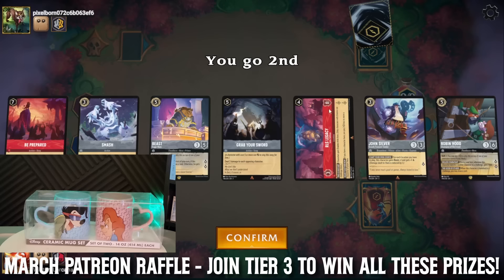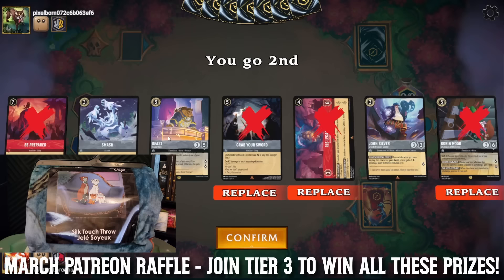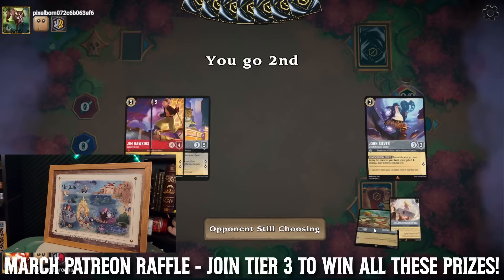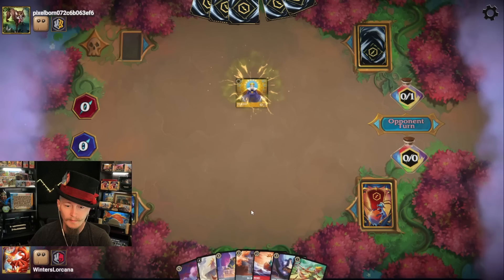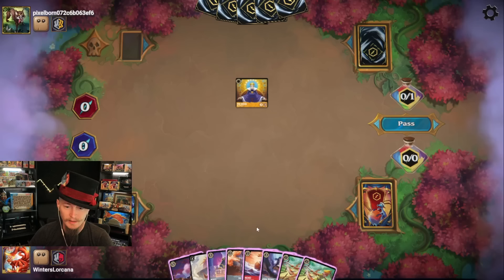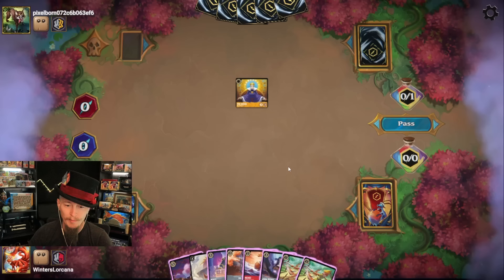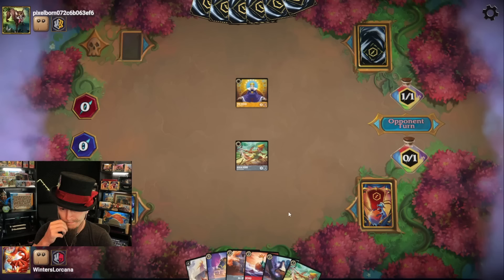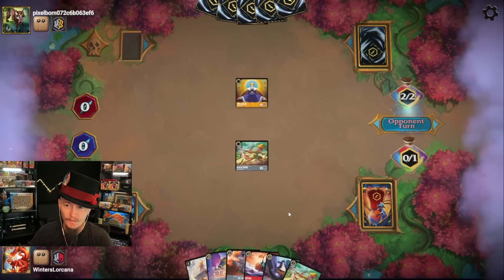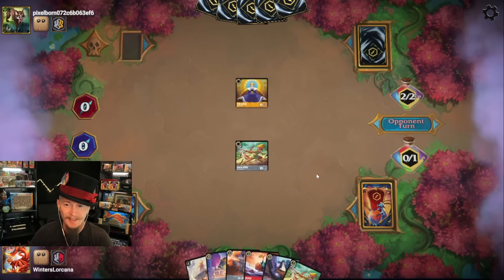I do really like John Silver having locations, but I don't have any good locations here. Full hand's really expensive. Keep a Beast. Beast and a John Silver — okay, a little bit of a curve. I got a Ba-Boom. Oh, I like Heihei actually, because if they have shift queen, Heihei actually could take it out. But we could be looking at a turn two Whole New World. Let's ink Jim. Joshua — that's a bodyguard. Oh, is this the bodyguard deck?